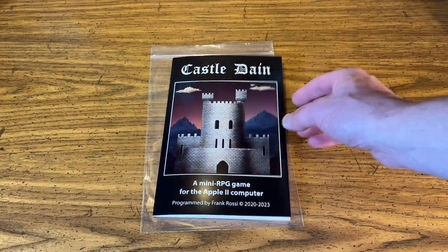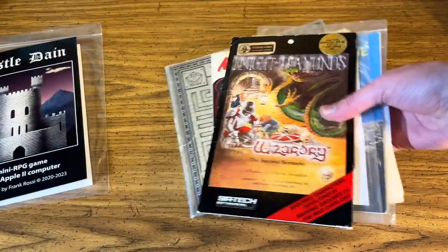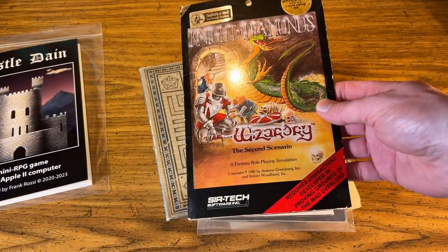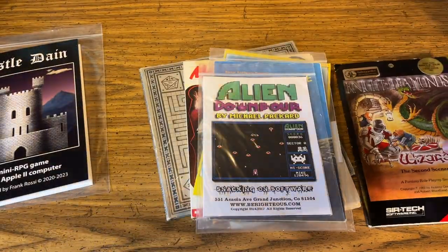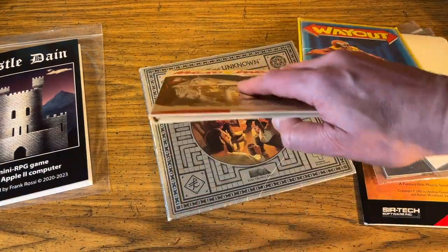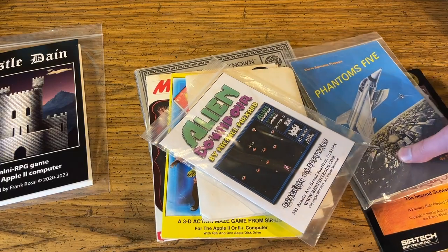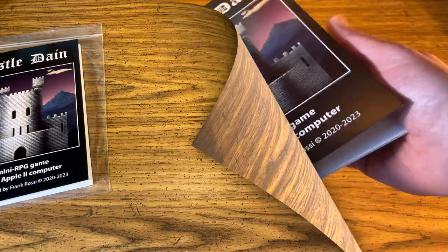The reason I came up with it is I've got some games that were in folders. I kind of used the second Wizardry as my basis — they did eventually come up with a box to match the first game, but for the second scenario they first came out with a folder. There are a lot of different ones — Phantoms 5, the first Bard's Tale. Since Castle Dain is a mini RPG, a smaller type game, I thought it would be appropriate to do it in a folder format.